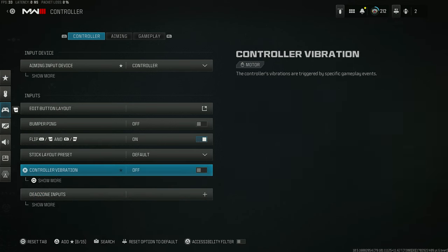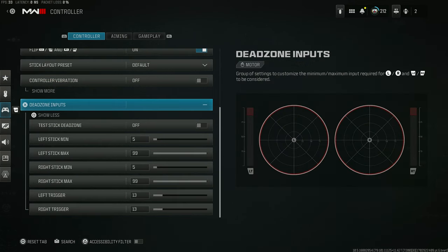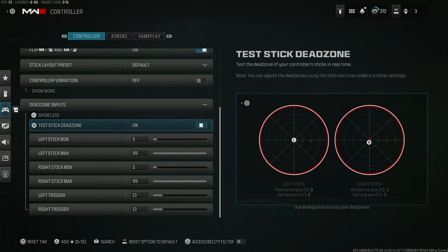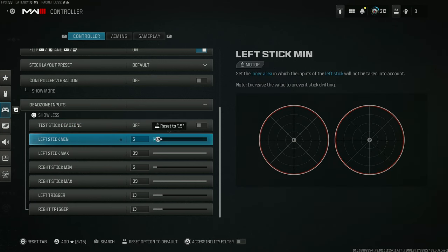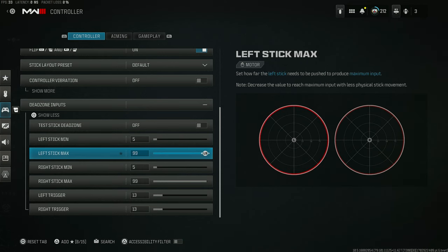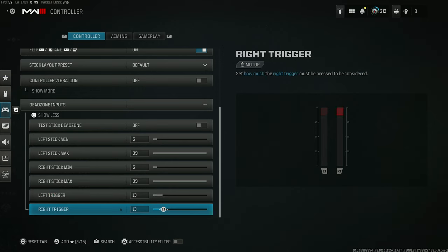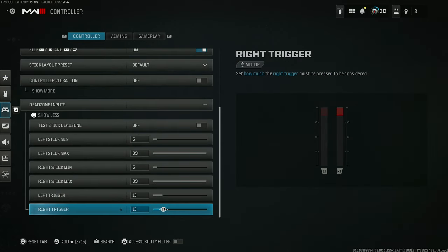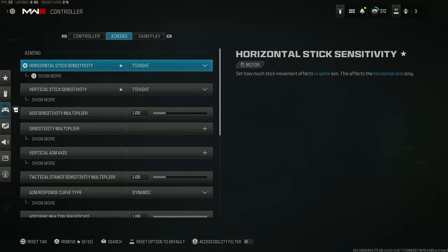Controller vibration I have off because vibration is just weird and not comfortable in my personal opinion. For the dead zone, it's literally based on the stick drift you have on your controller. You can test your stick drift — I have a lot, I didn't realize that. You can raise it up and down, but I have it on five for the left stick and five for the right stick as well. A lot of these other settings I left at default.